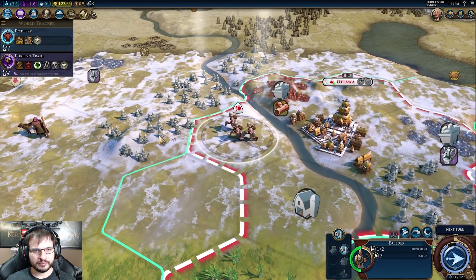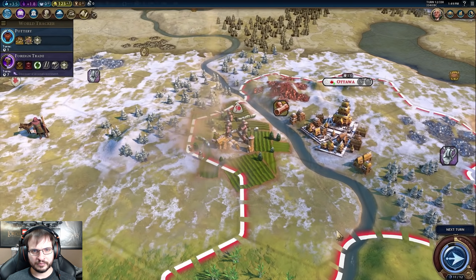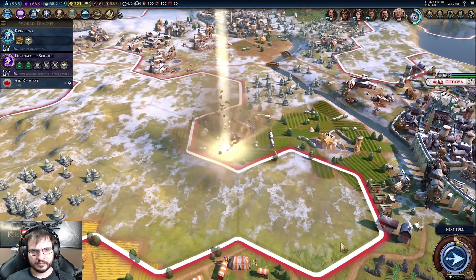Wilfred Laurier's leader ability is called the Last Best West. Farms can be built in tundra, and after researching Civil Engineering they can also be built on tundra hills. We can already get an idea of the direction they're going with Canada — they're going to be very much at home in the Arctic and polar regions of the map. There's really only one other civilization with any sort of bonus in this area, and that's Russia. So Canada is going to have a lot of land to expand into that most other players would avoid entirely. The ability to build farms here means they won't be as productive as grassland tiles, but they'll help sustain your civilization, especially with other bonuses to keep food and resources coming in.